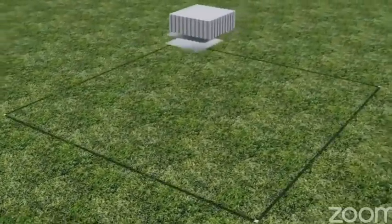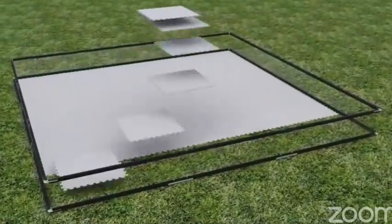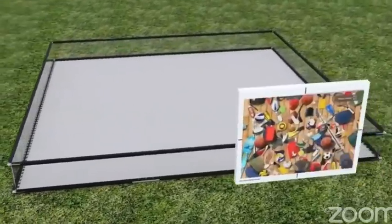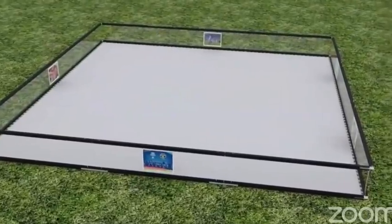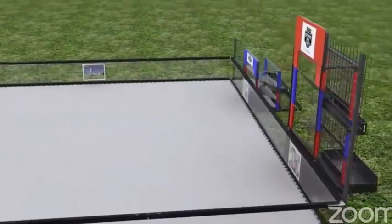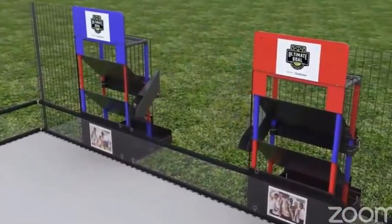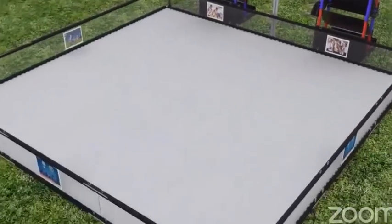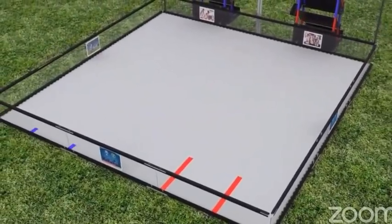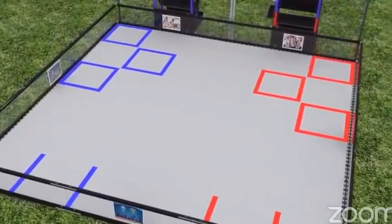The game is played on a 12-foot square playing field with a foam tile floor and one-foot-high walls. Five unique navigation images are located around the field perimeter. At one end are two tower goals, each containing three alliance-specific goals with return racks. Between the two tower goals are three red and three blue power shot targets. There are two red and two blue-taped start lines, and three red and three blue target zone goals.